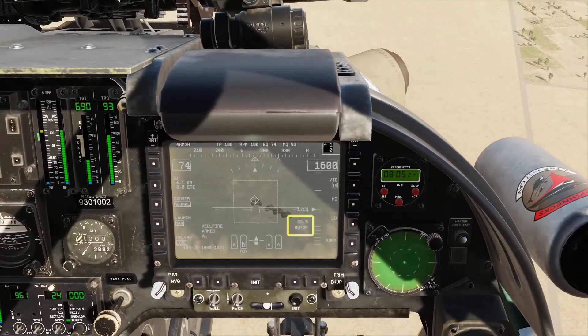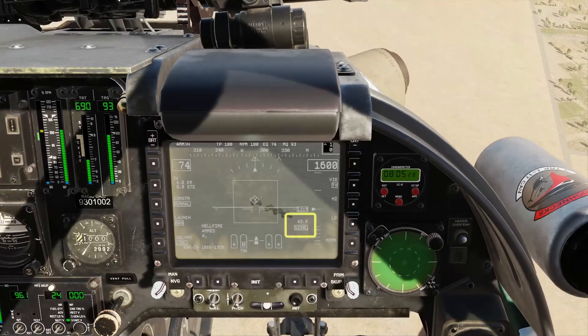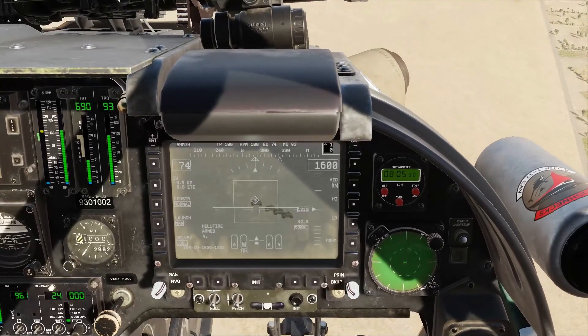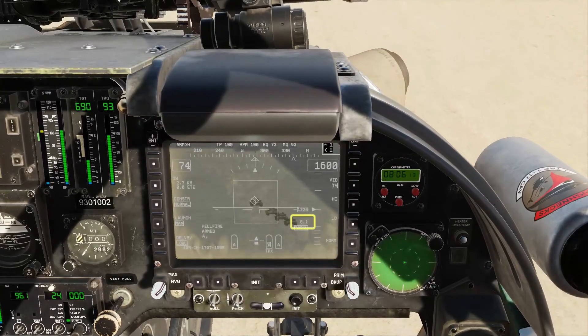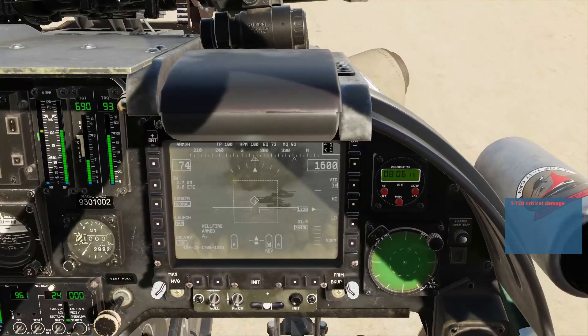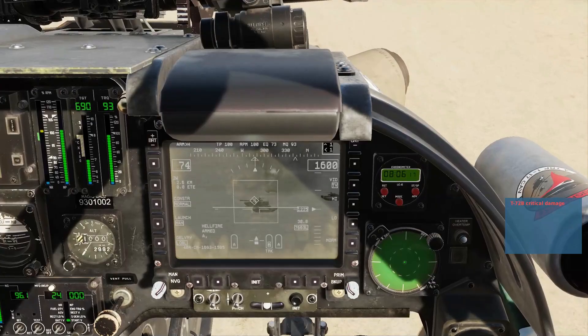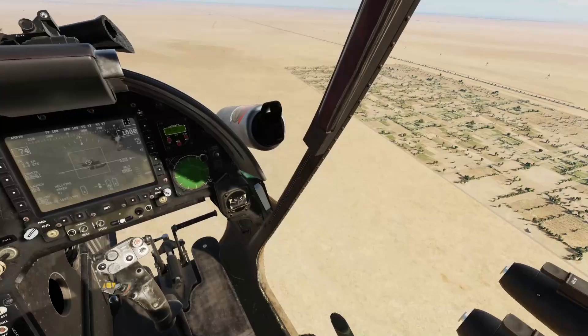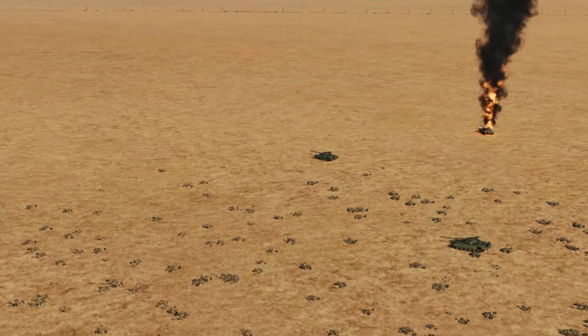When in range you'll see the unboxed time-till-impact indication whilst you're lazing. Press and hold weapons release to fire. Keep lazing until impact. Shack. Line up the next target, point track and fire. Rinse and repeat until you're out of Hellfires or out of targets.